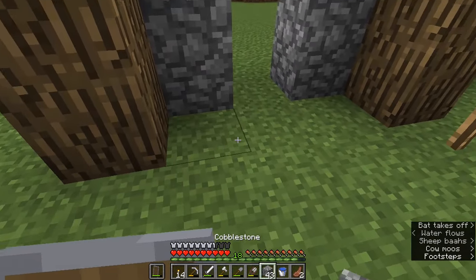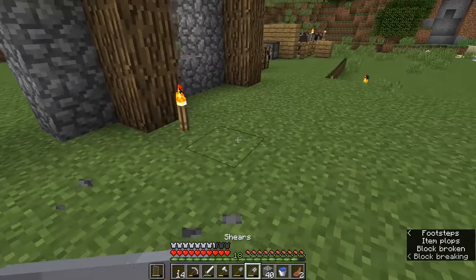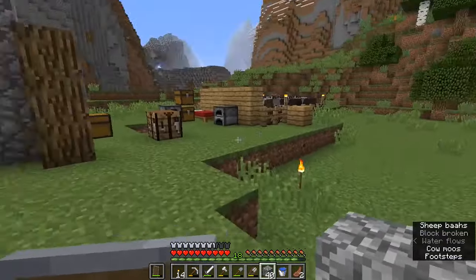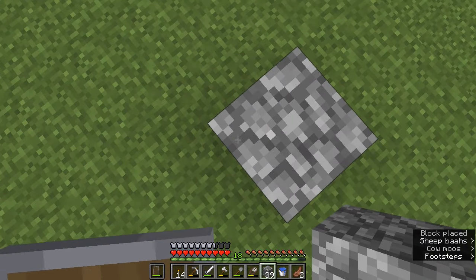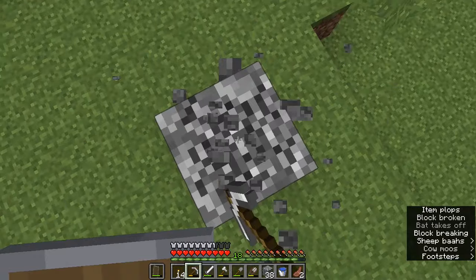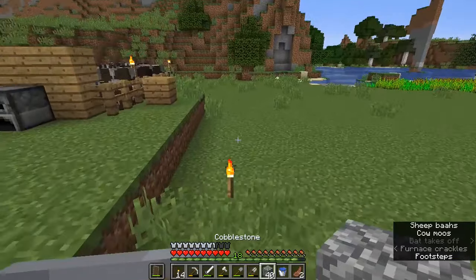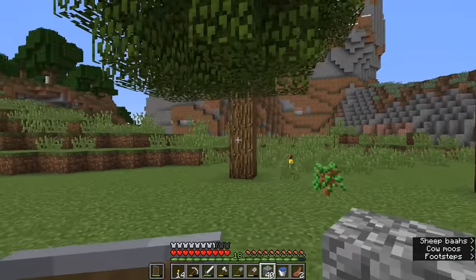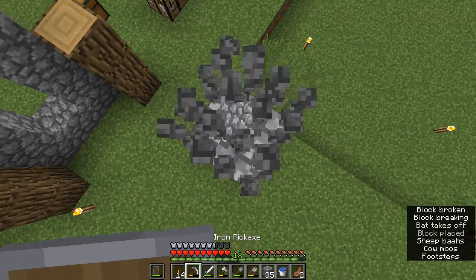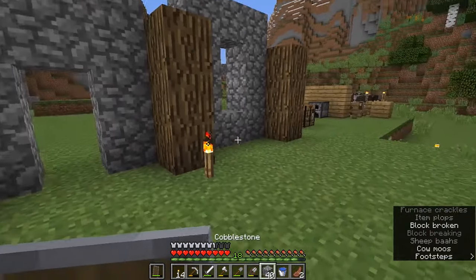We can jump and pillar up here to build a little bit more around our doorframe. I haven't really covered this in previous episodes, but it is possible to place a block underneath yourself when navigating around the Minecraft world. When you jump, if you right-click when you reach the peak of your jump, you can easily place a block underneath yourself — it's not that hard to do. That is kind of an essential skill for Minecraft, not just for building but for getting around in caves as well. Imagine you're at the bottom of a big ravine and need to get up — just jump and right-click to place blocks underneath you. You can do this on any version of Minecraft.